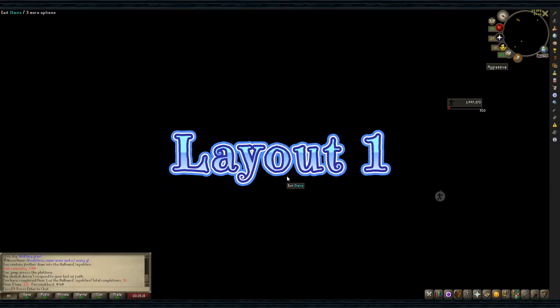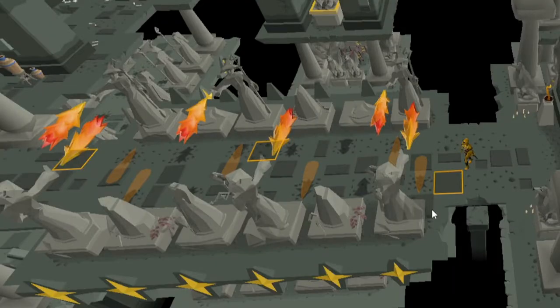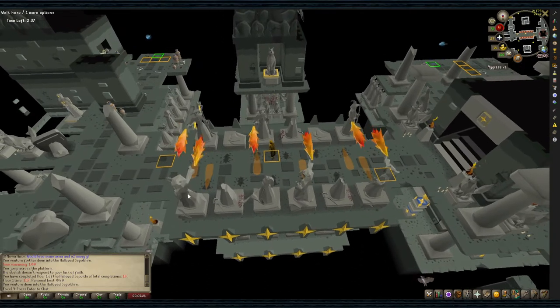Layout 1. This layout starts with wizards. They only have one pattern though. Small pause here for tile markers, in case you would like to copy mine. Wait for the fires to die out and move to the next marker, then repeat till you're out.